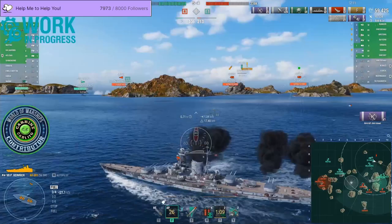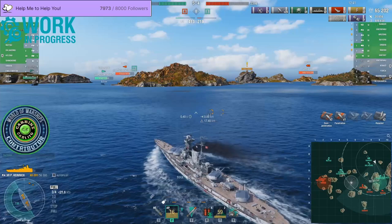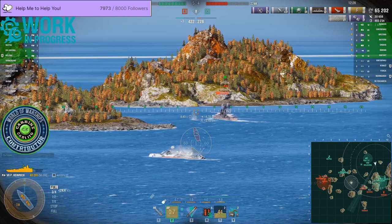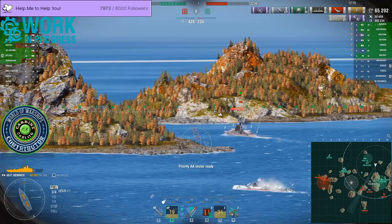The carrier is still knocking around. Arizona has decided he wants to run away, which I thought was a little bit strange at this point. Arizona is not really a speed demon and running away is not a very good option here — they can just keep firing. He's angled away from me so we can only really pen his superstructure at this angle, but we got a couple of pens.